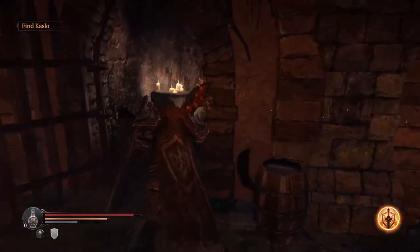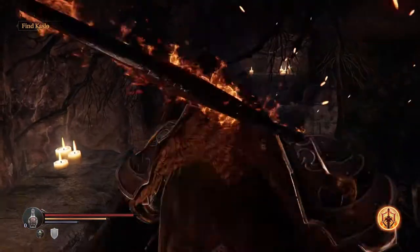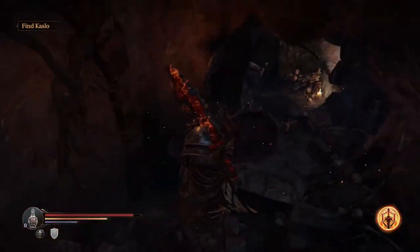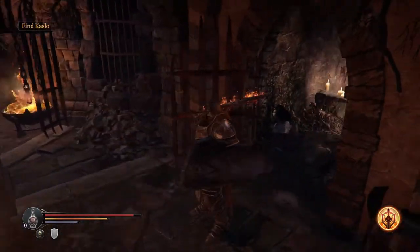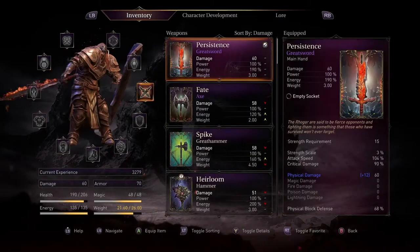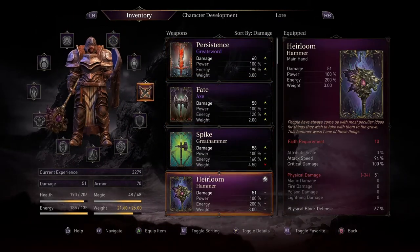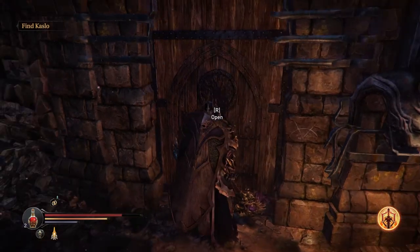The first one: go down in the catacombs, straight down the stairs from the first entrance, around the circular area into this third cell here. Bash through this wall and it will be there. Out of the gate the weapon's not that great, but once you improve it — I'll show you how in a separate video — it becomes a really OP weapon. I used this in a previous playthrough right through the game up until a certain point when it did become a bit useless, but it will carry you far and it is really overpowered.